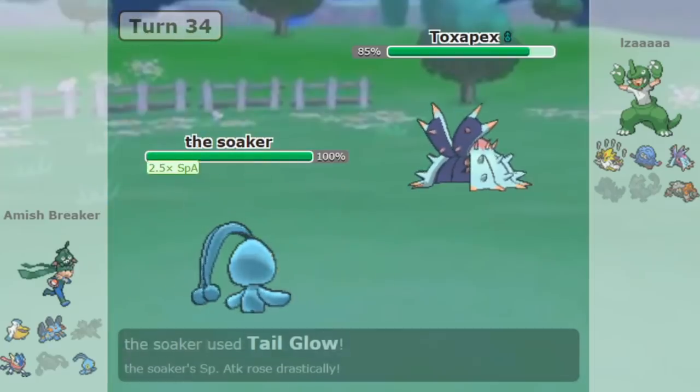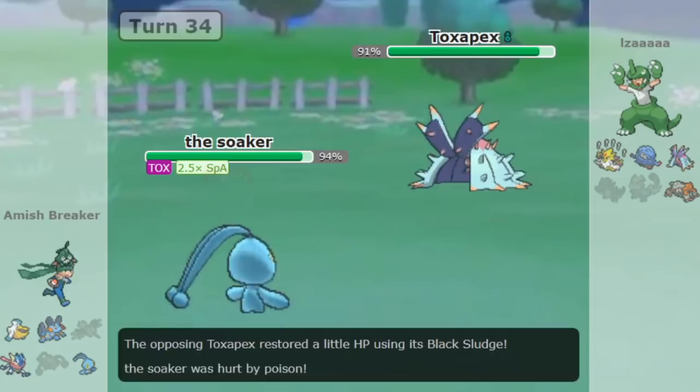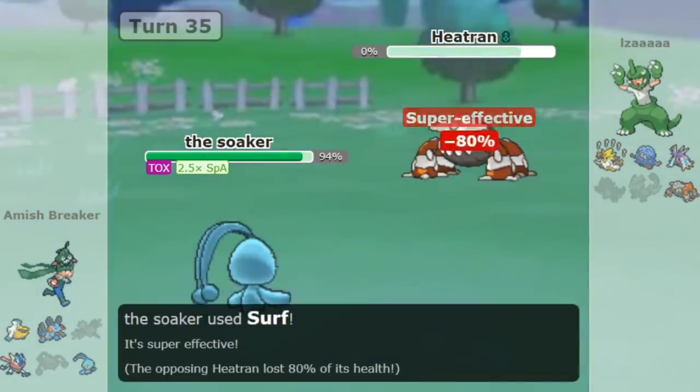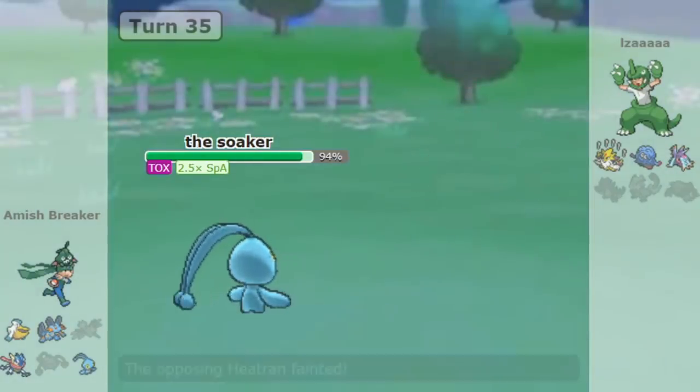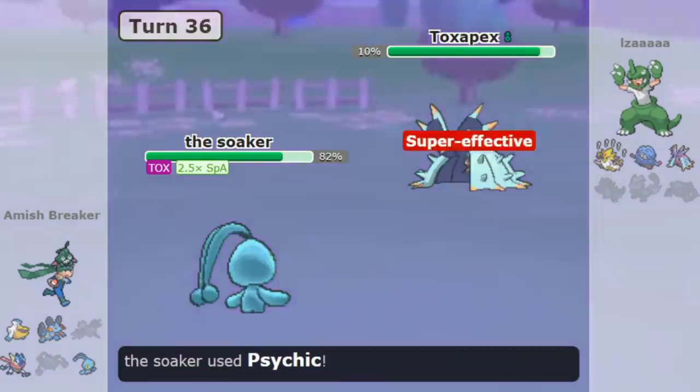The Overload Strategy is a team-building concept that is the meat of a lot of offensive teams in competitive Pokemon. When you think of synergy, you think of the typical Fire-Water-Grass core, where each type covers each other perfectly. The Overload Strategy does the exact opposite — it stacks multiple Pokemon with similar types all on one team.